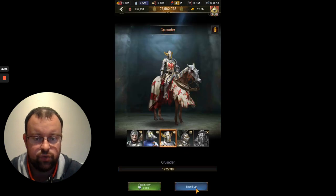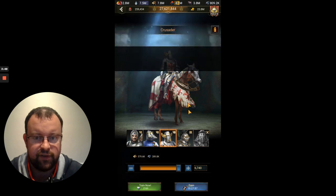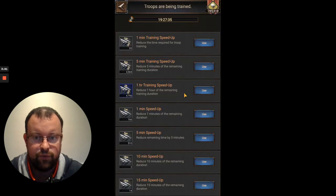If you're particularly short on resources, you don't have to do a full session of training. Rather than training the maximum amount of troops, you can drop it down to just the points you require. I've got 4,500 five-minute training speed-ups and 4,790 one-hour training speed-ups — basically because I never did any training before.